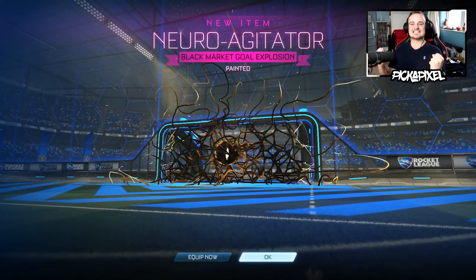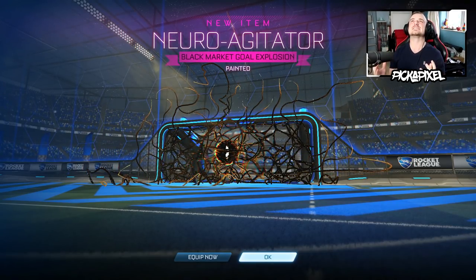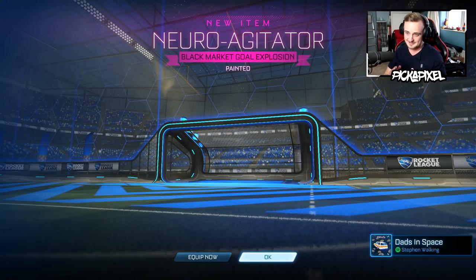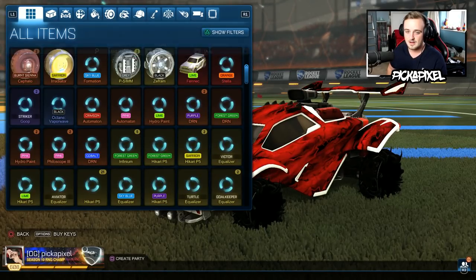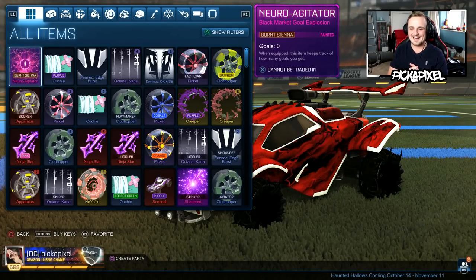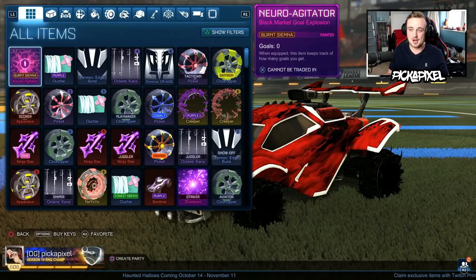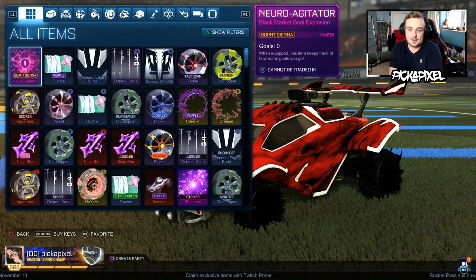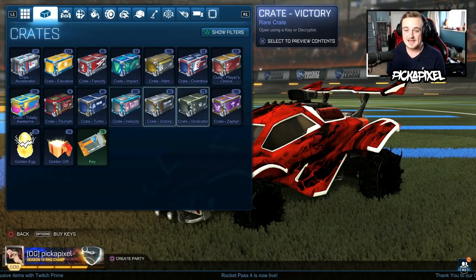Let's go! WOO! We've completed — oh my gosh, we've COMPLETED THE CRATE BUCKET LIST! It's a weird color, please don't be Burnt Sienna because that's a bit bait. But it might be green or something, which is kind of sick. We're halfway through — that's 75 crates in, 75 to go. Painted is unreal. It could have been a White Neuro Agitator, but I cannot think like that. Burnt Sienna — yes, it's the worst. But it's different from non-painted, so there we go. We got the Striker Shattered and the Burnt Sienna Neuro Agitator, and all that means is we've completed it.